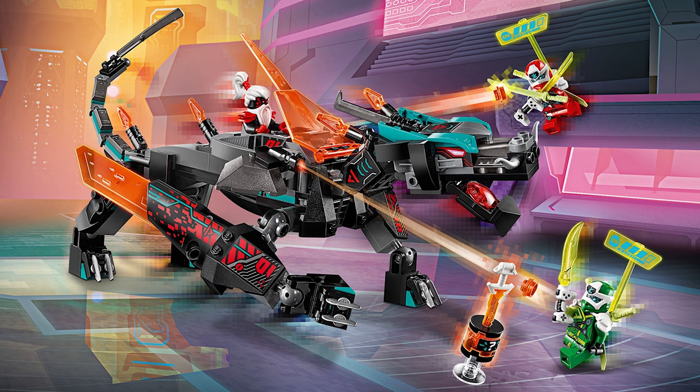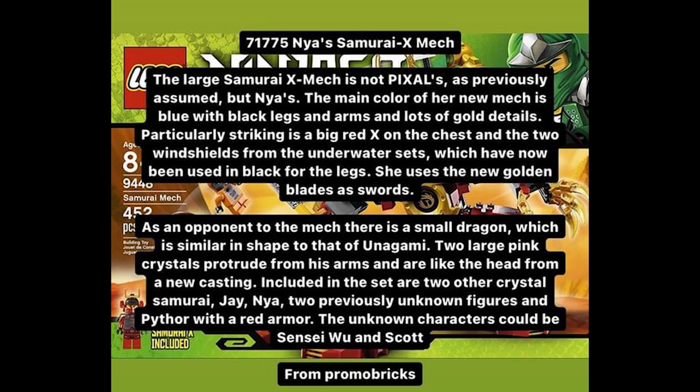Next up we also have Nia's Samurai X-Mech. I'm assuming Nia is back in her human form, though she still might be in her energy form — we do see a little bit of black which I'm assuming is her hand and leg. This is going to be a pretty big one. It's probably going to have an Unagami dragon, two crystal samurai, Nia, some unknown figures, Pythor with red armor, and also potentially Sensei Wu and Scott — and Scott is back. Scott isn't a villain, but he's still back. I don't know what the deal with that is.